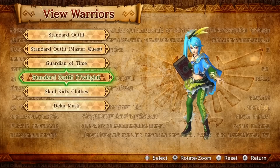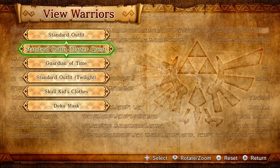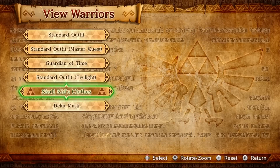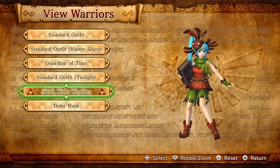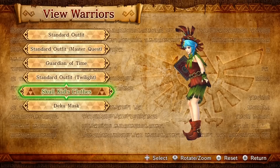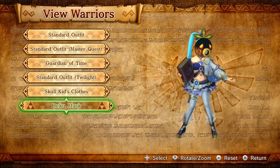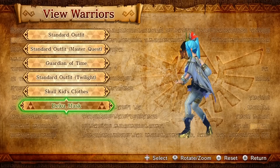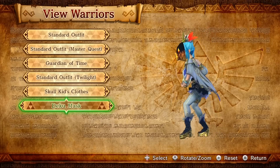Here is the Twilight outfit you can get. It's green. And then here is Skull Kid. We saw this when we met up with Minnow. This is DLC you can get. And this is the Deku Mask, which you can get. It's also with the Majora's Mask DLC, but you get it in the Adventure mode, unlike the Skull Kid, where you just get that one automatically.